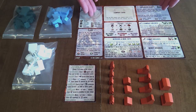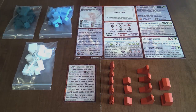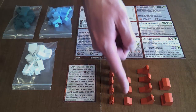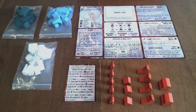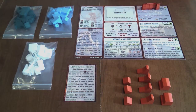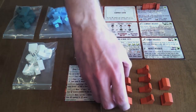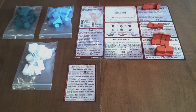Give each player one ledger, one action reference card which is double-sided, and all five miners, three company houses, four shaft houses, and two hoist houses of their chosen color. Place your miners on your ledger in the area marked unskilled, and your company, shaft, and hoist houses in the labeled spaces.